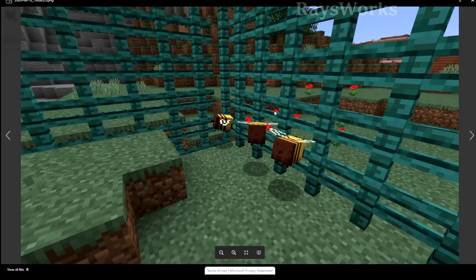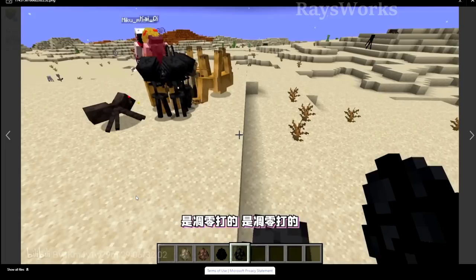Bees will no longer get stuck inside of non-solid blocks like fences. Now some shorter mobs won't be able to hit players on top of the camel. This includes wither skeletons, cave spiders, spiders, goats, zoglins, pandas, blaze, slimes, and magma cubes.